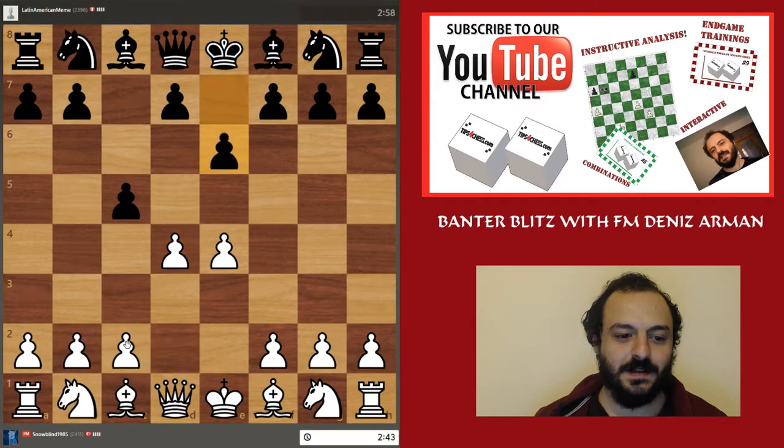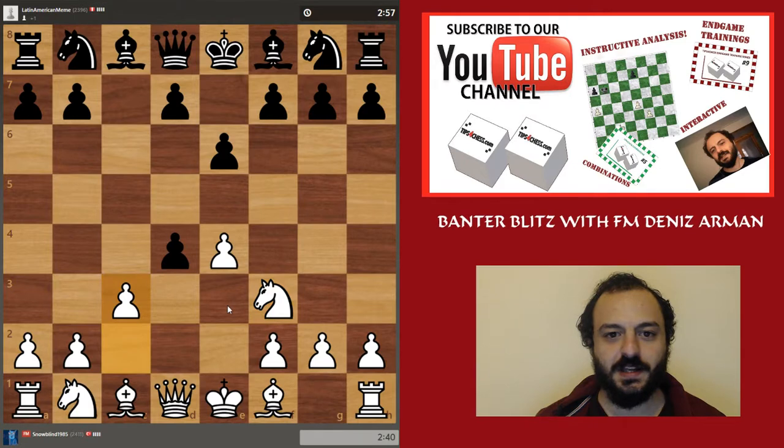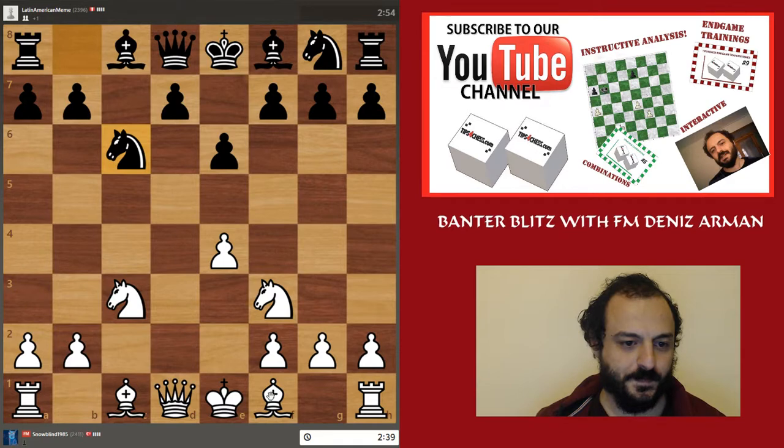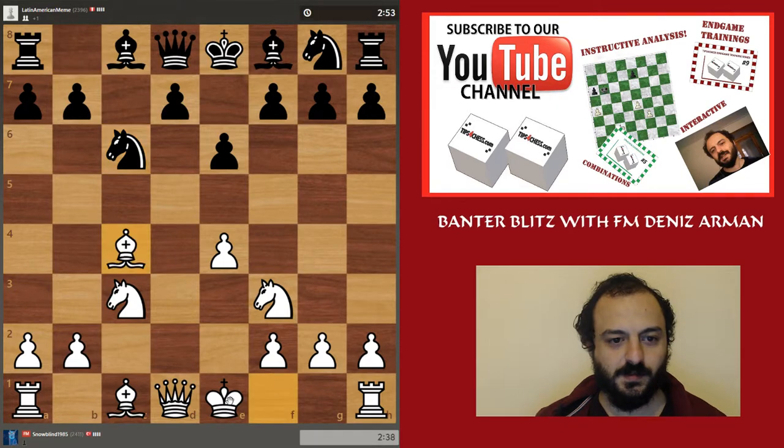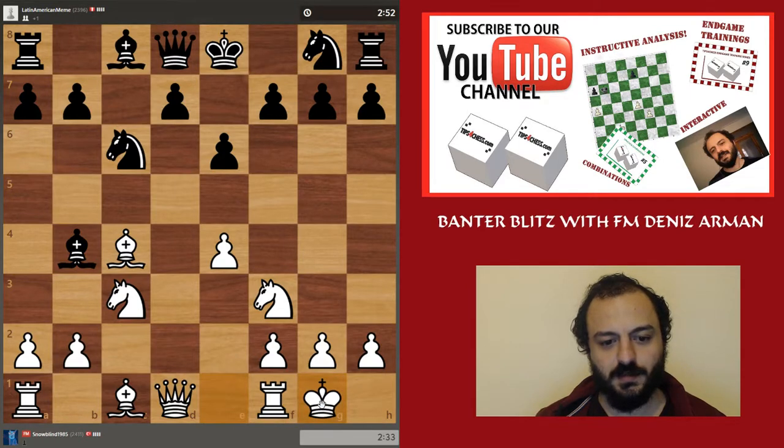I'm going for the Smith-Morra — I don't have a clear idea, but let's try and see how my opponent reacts. It's better to take on C3, so I'm going to go for this castle.